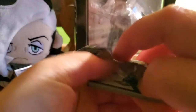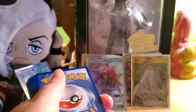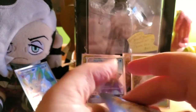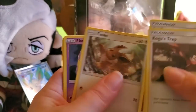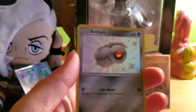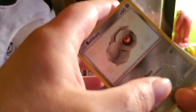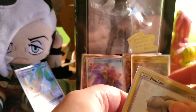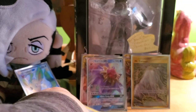The shiny Charizard GX is a very hard one to pull — that is one I have yet to pull. Pack five: grass energy, Koga's Trap, Rock's Grit, Gastly, Clefairy, Eevee, Ekans, Paris, Caterpie — whoa, a shiny Beldum! And an Imuni non-holo rare. That is hit number four — very very nice.